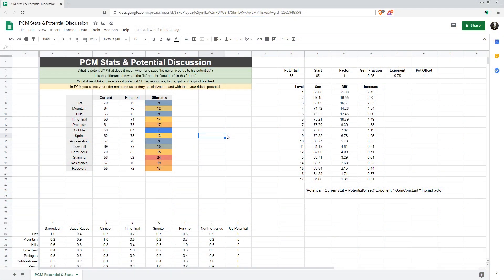Hey guys, this is Kirob speaking and today we are back in Google Spreadsheets because we're not quite done with our PCM stats and potential discussion. I'm not one who usually complains about things when I don't have a clue about how to make it better, but this is a topic where I very much think I would be able to do a better job than the developers. That might seem a little pompous, but it's my day job and I think I'm pretty good at it.